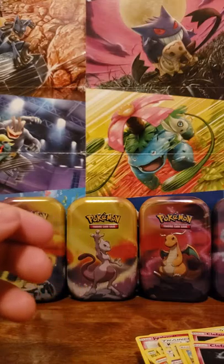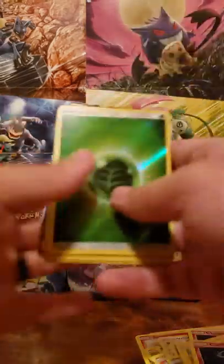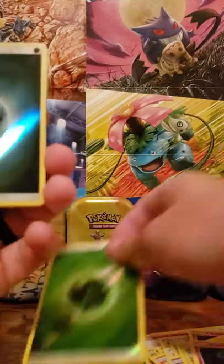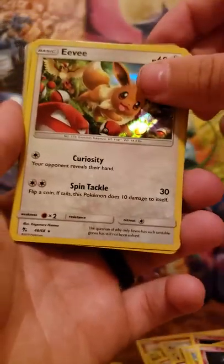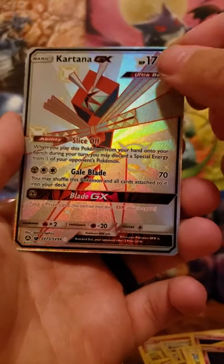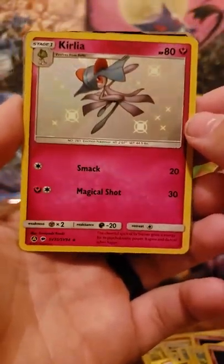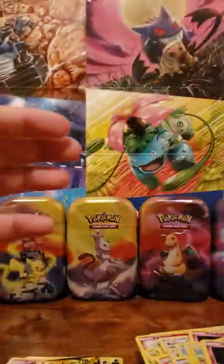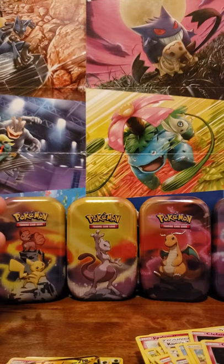Let's go over some of the pulls. We had two shiny energies — shiny leaf and shiny dark. We had holographic Brock's Training, holographic Jesse and James, holographic Eevee, shiny Riolu, full art shiny Kartana GX. We had our promo Charizard GX, promo Gyarados GX, shiny Curlue, and promo Raichu GX. Thanks for watching — let me know in the comments what you thought. Please like and subscribe if you enjoyed!